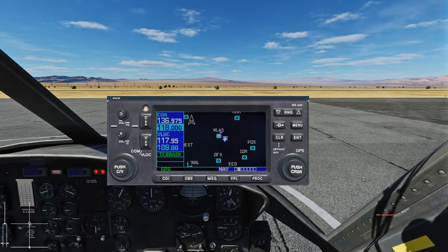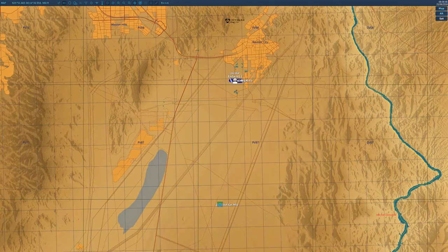Now we'll look at flying to a random position on the map that isn't an airport. For example, we've been tasked with picking up a soldier, pilot, or cargo. Using the coordinates from the F10 map, we say: go to these coordinates — shoot — 35, 51, 08, 14, 52, 48. The profile confirms: is 35, 51, 08, 14, 52, 48 correct? Yes.